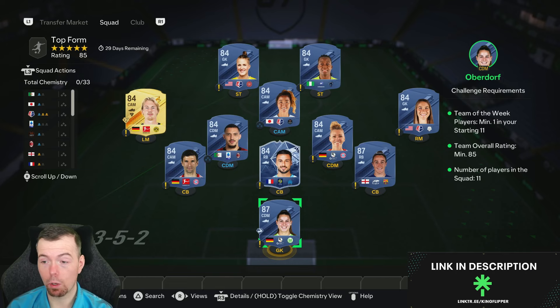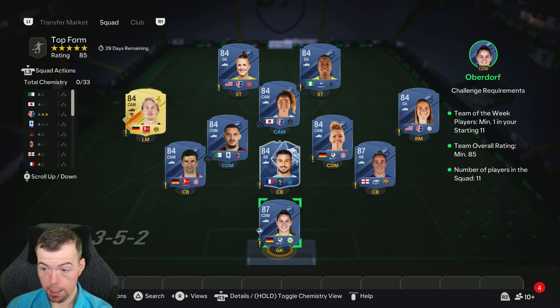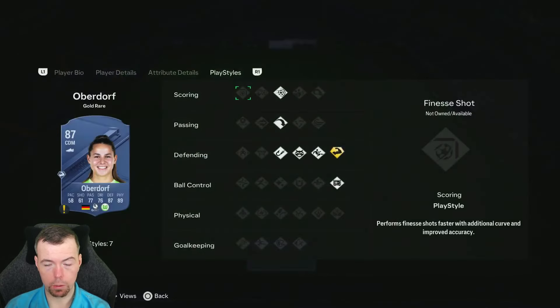It's an 85-rated team with one Team of the Week player. Price at the time of this SBC - it's been out for over an hour, so bids and stocks will always be cheaper. Prices do of course fluctuate. The cheapest way to do it is 287,984 coins. I've used a Team of the Week SBC player pick, which we'll talk about the price of.